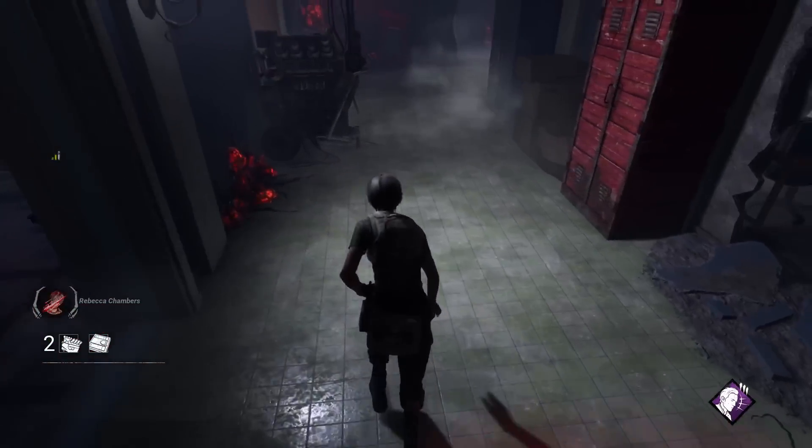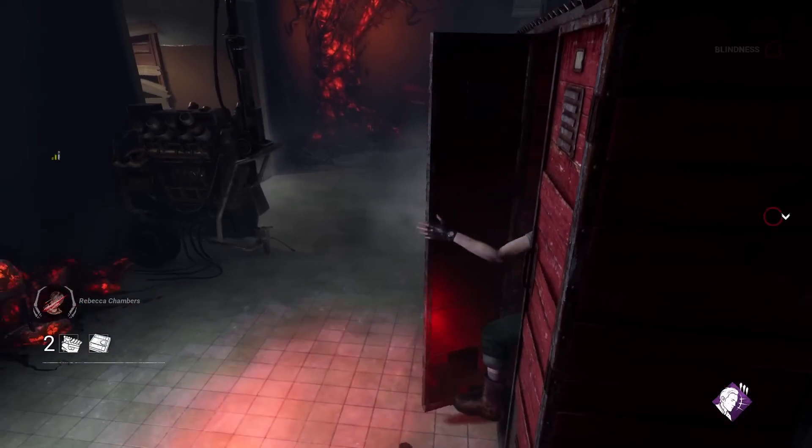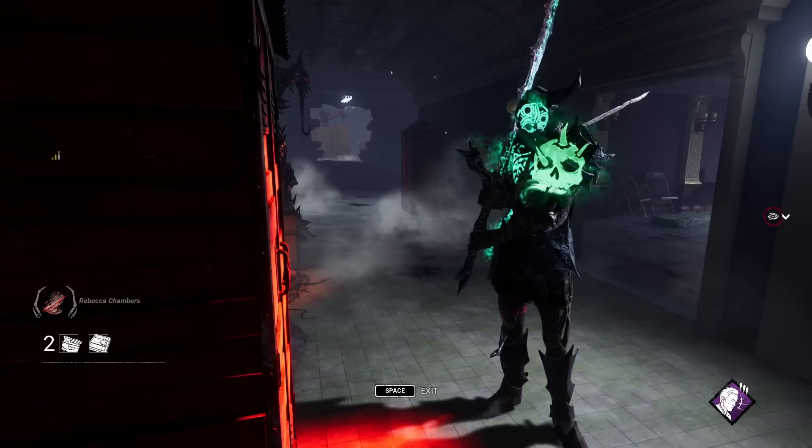Especially in indoor maps, a killer downing you can hit multiple gens at once. But if you go into a locker last second, they'll be forced to pull you out, which will waste a little bit of their time and deny the perk completely.